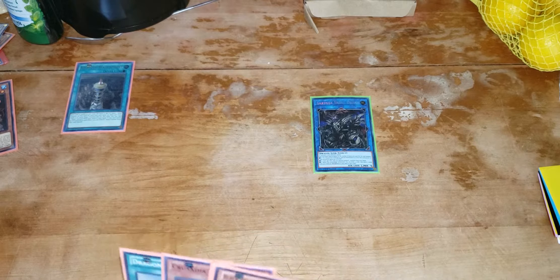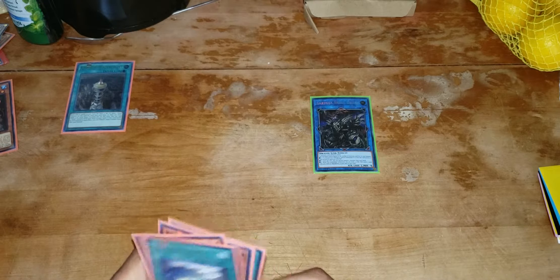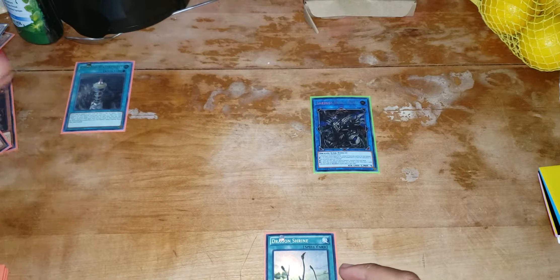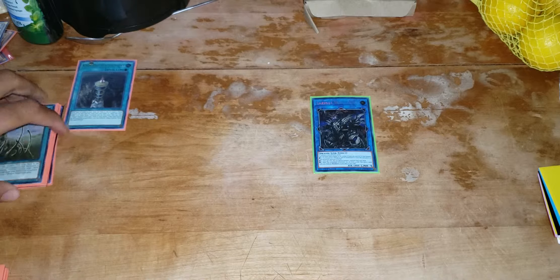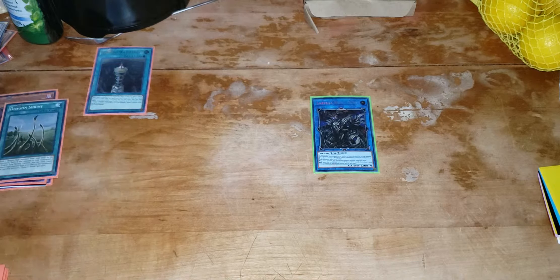We have the Waterfront, so activate the Waterfront — right now it has no counters. Now there are two things you can do with the Sand. You can do Dragon Shine and Sand Distrudo — that would give you one counter. I don't know the ruling on that, since that sends it and then this goes. Since those are two different separate occurrences — Dragon Shine going is one occurrence and then Distrudo going — that should be two. So you should have two counters on that now.